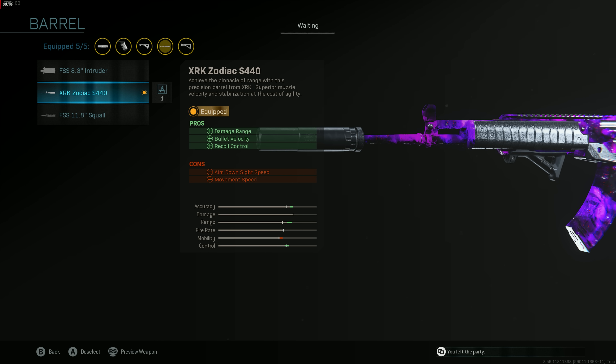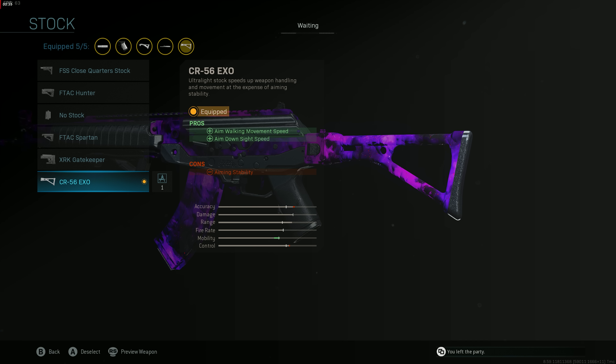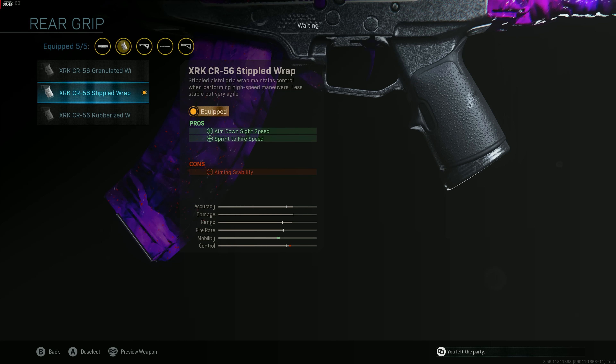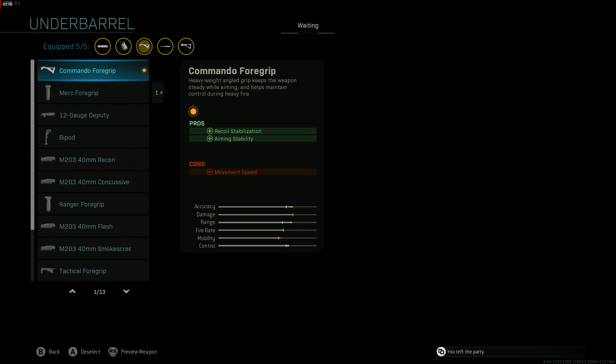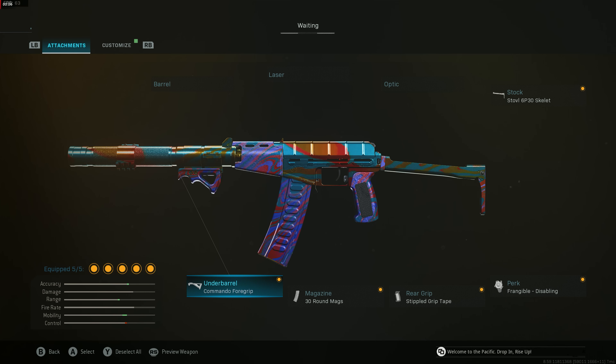Next, what I consider the most important attachment on the AMAX: the XRK Zodiac Barrel — damage range, bullet velocity, recoil control, and it gives you the best iron sights, so crispy and clean you do not need a sight at all. Then the CR56 Exo Stock for aim walking movement speed and aim down sight speed. Then the XRK CR56 Stippled Wrap for aim down sight speed and sprint-to-fire speed. Lastly, the Commando Foregrip for recoil stabilization and aiming stability — this makes the AMAX a complete laser beam.